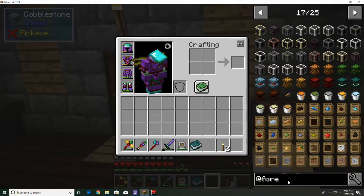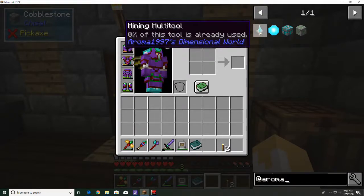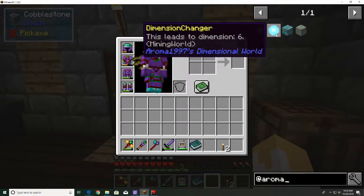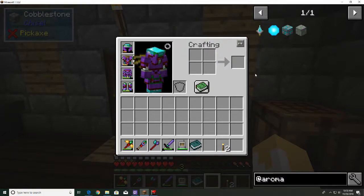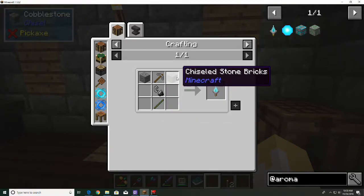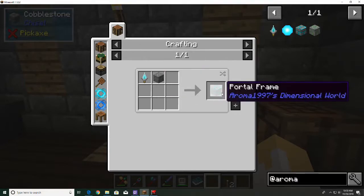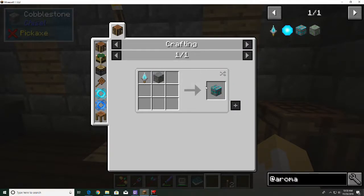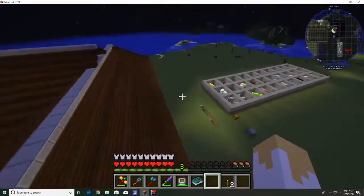I don't know if you guys have ever been to the Mining Dimension. If you type in '@Aroma' - the mod is called Aromacore or Aroma's Dimensional World or something like that. The idea is that it's a mining world and it's really easy to get there. You make a stone pickaxe, a flint and steel, a stick, some stone bricks, and then use that on stone to make a portal frame through a crafting recipe. Once you have enough portal frames, you set it up just like you would another portal.